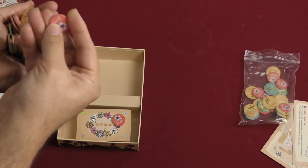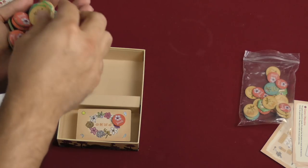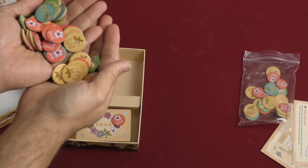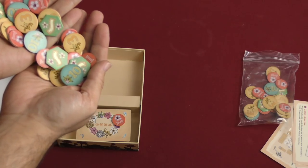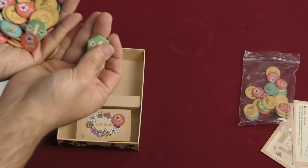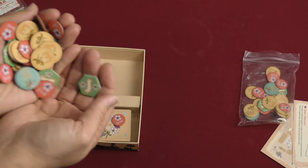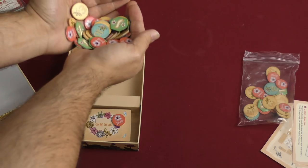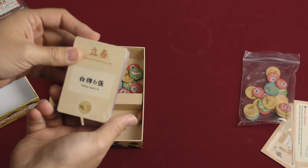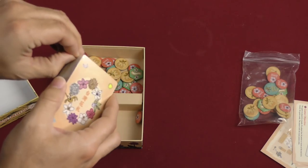These tokens are pretty nice, not too bad, not too thin. We look to have a few different flowers and a few different numbers. Also the hexagonal ones — not sure what they are, but we'll figure that out. Lots of those, and then a deck of cards.